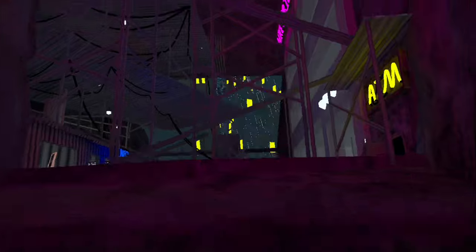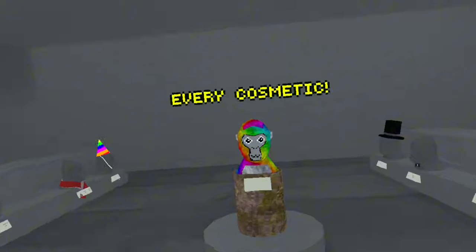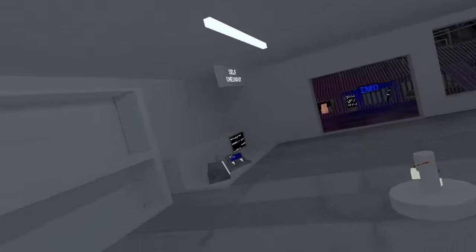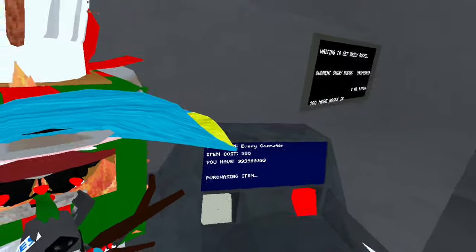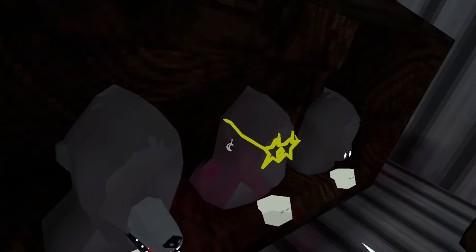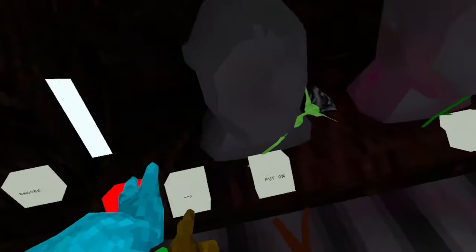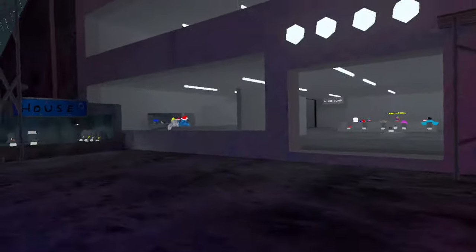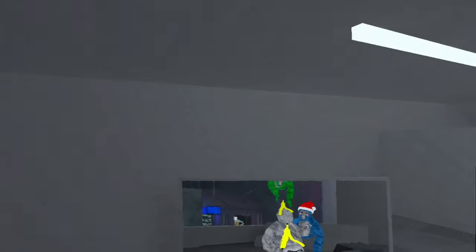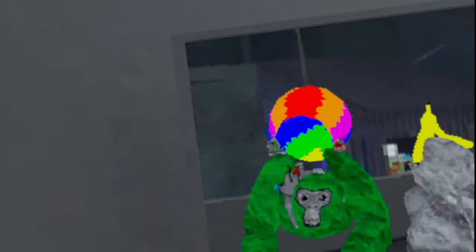Alrighty guys, so over here it is in the house update. If you look over here, it says every cosmetic. You just gotta click this, go over here, and click select — there's every cosmetic in the game. You now have every cosmetic in the game. We got the Finger Painter right here, it looks insane. I'll be putting the download to this game in the description.